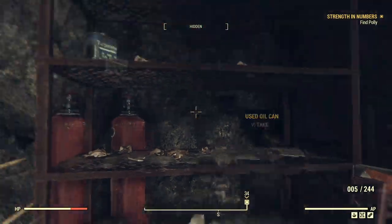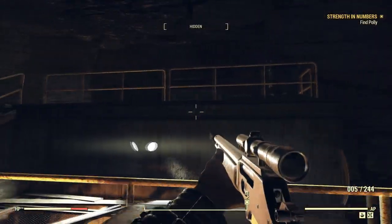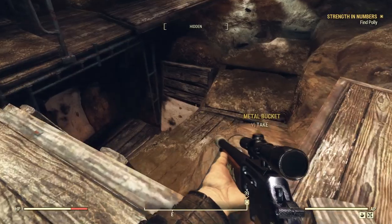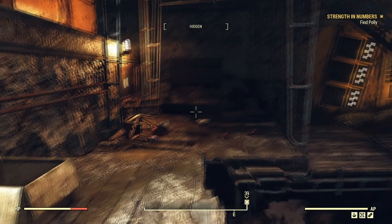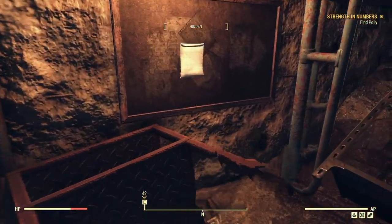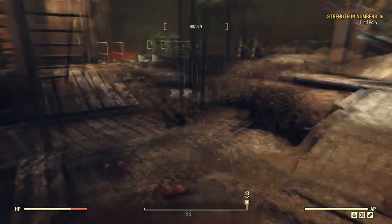That's kind of a dead end up there, so we actually need to go down. Oh wow, look at this. Sugar bombs, Instamash, Cram — oh man, kinds of good stuff here. A note here: supply cage code, 071990. Very secure.